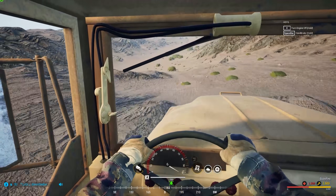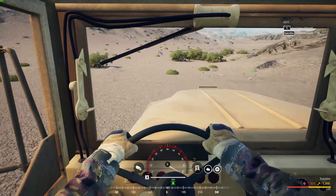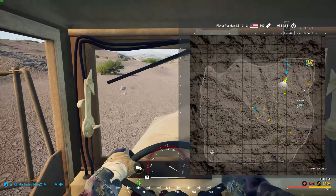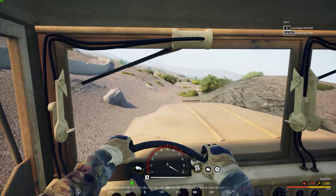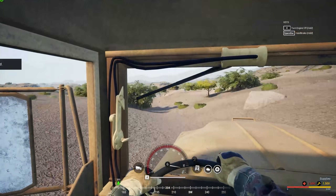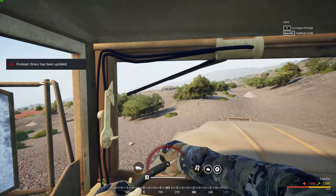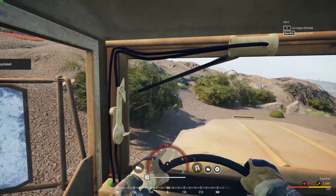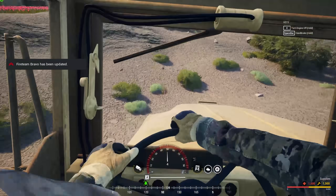I always take this little route right here because you can crank it down the road instead of going down the other route, so we can get up here quick. You just learn the routes of where you can get places quicker, and that can help out quite a bit. The faster we get to this location, the faster we can get to the next location.